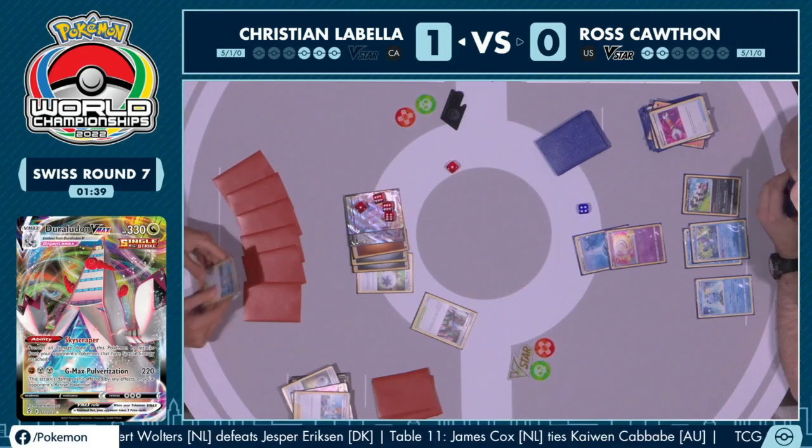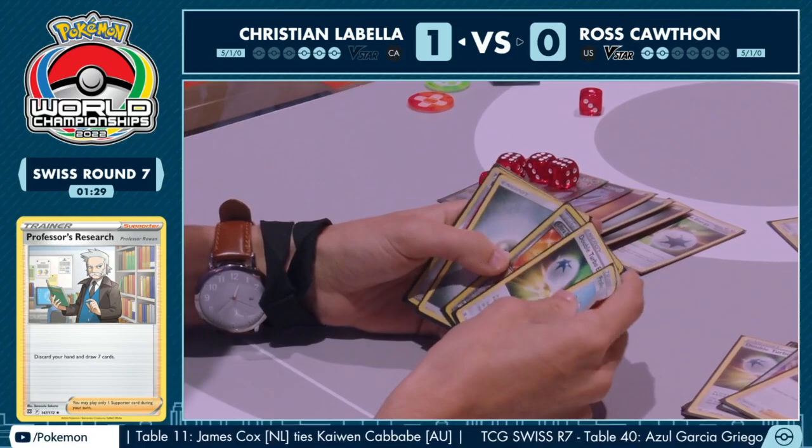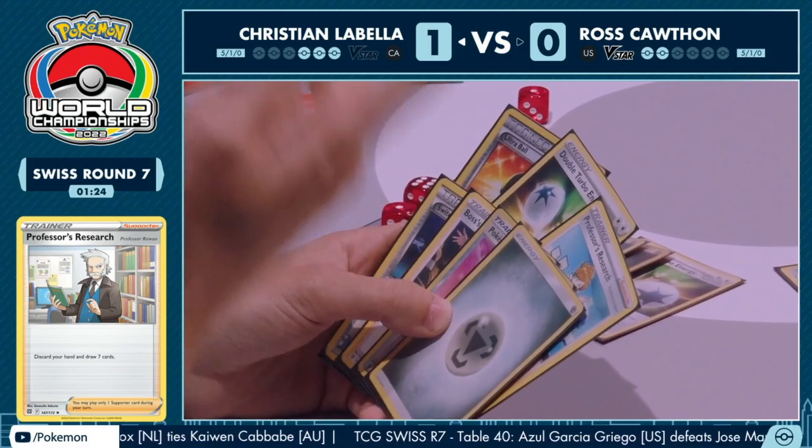Back to Christian's turn, and we are just going to see a fresh Professor's Research. This is a massive opening because now Christian with the Double Turbo can find a Hyper Potion and heal off a ton of this damage. But still no Hyper Potion — seven cards and no Hyper Potion. Unlucky. There we just see a knockout, going down one more prize card here for Christian.